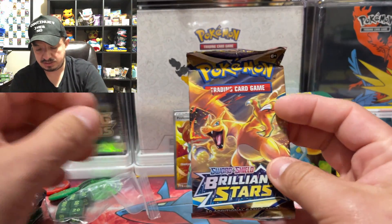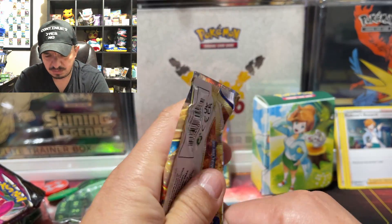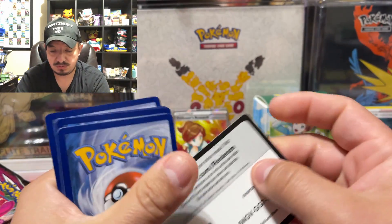One, two, three, four, five, six, seven — almost as much as an ETV. You know what, this is worth it! Let's start off with the first Brilliant Stars. I do believe there's a Charizard card that I want from here.